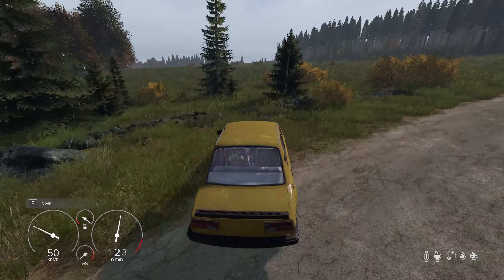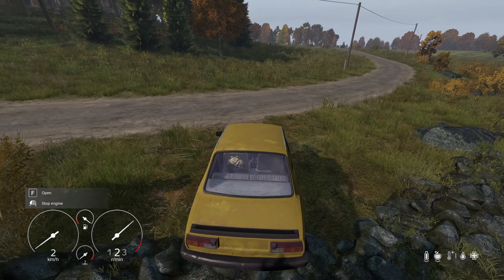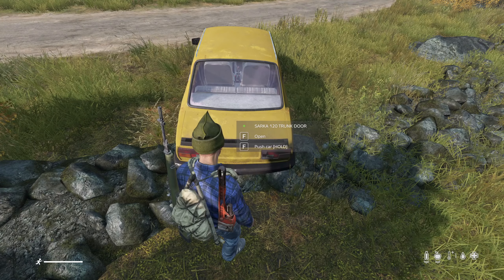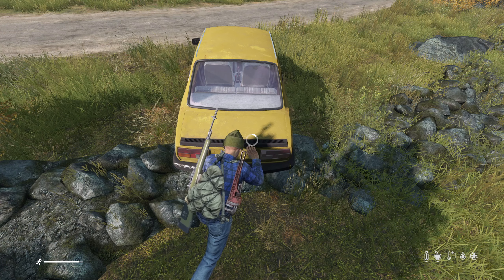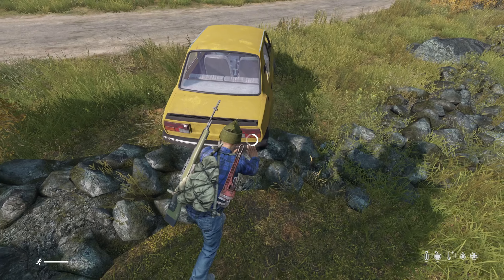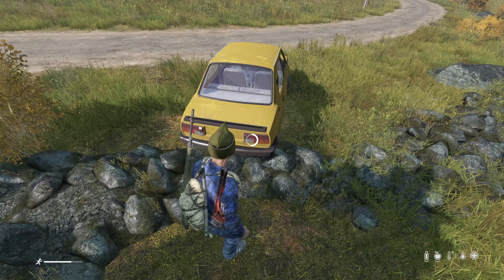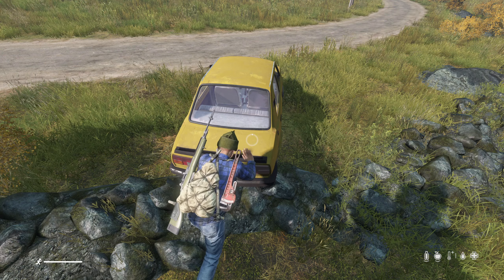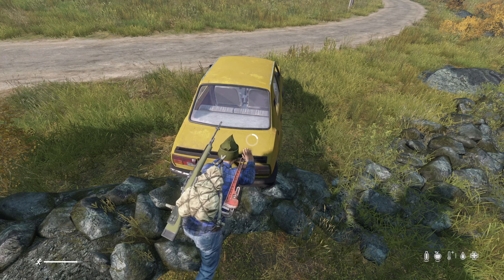You can now push a stuck vehicle. This is something we've wanted forever, and we finally have it — a way to unstuck your vehicle in vanilla DayZ. So if your vehicle's stuck, go up to it, hold F, and push the vehicle. And there you go, you're unstuck and ready to go. You don't have to do anything wacky like make a fireplace underneath it.